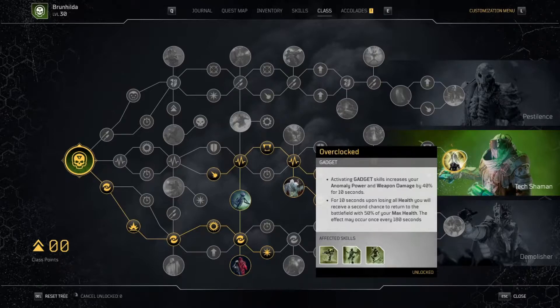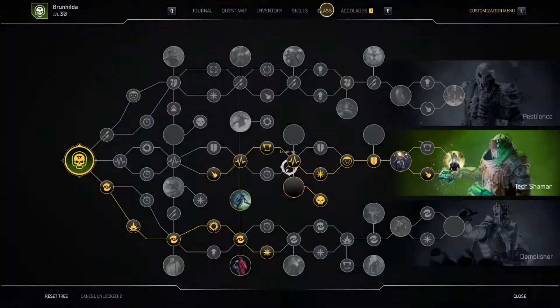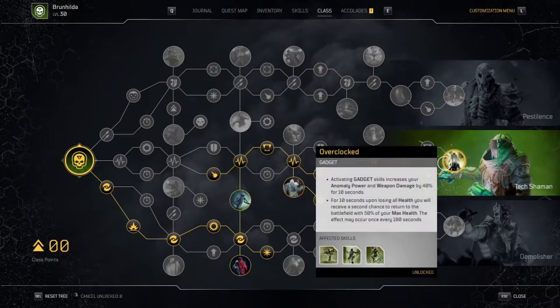This next part is very good: activating gadget skill increases your anomaly power and weapon edge by 40% for 10 seconds — that's fantastic. We'll be getting that not all the time, but we'll have it up about half the time, because I believe the cooldown on our cryo turret is 20 seconds. So yeah, we'll have that up half the time, but that's still a massive damage boost.